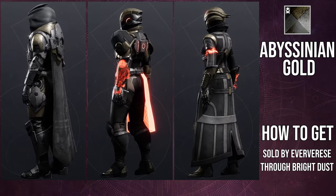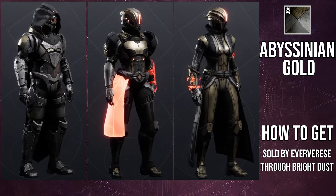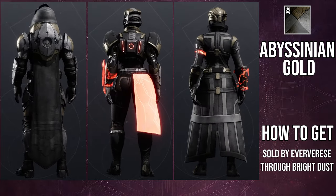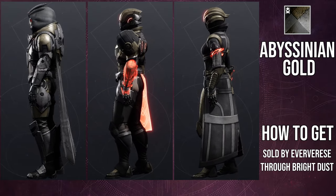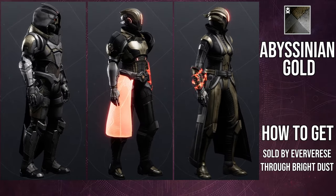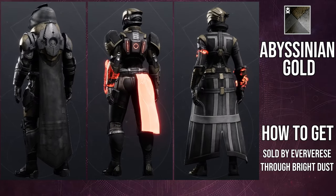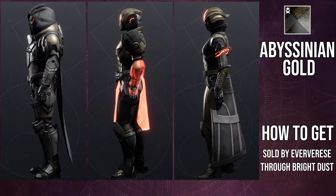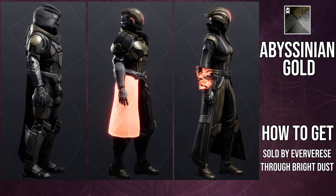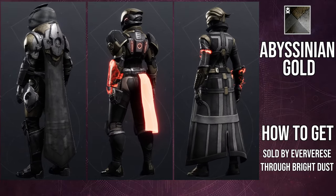Warlocks — this is the best shader situation here. Everything takes the main color, which is super dope. I know some people might ask why it matters that it takes the off color. I personally think if an armor set shaders really well and takes the main colors of a shader, it helps a lot because it eliminates the annoyance that comes with bad armor — making sure your shaders look correct even when you're not combining all shaders into one color.